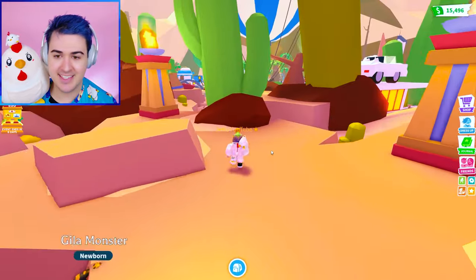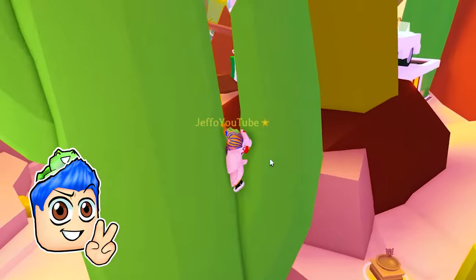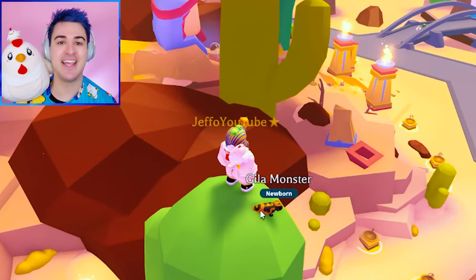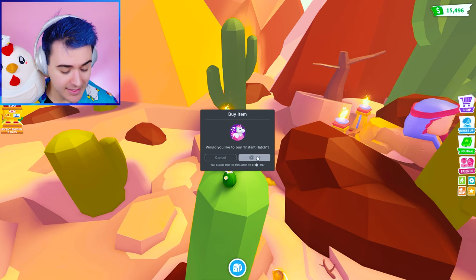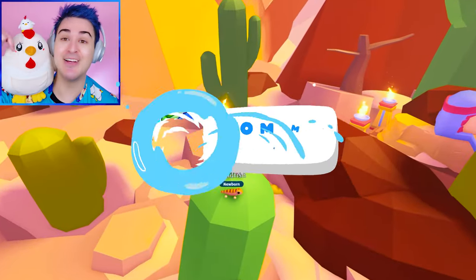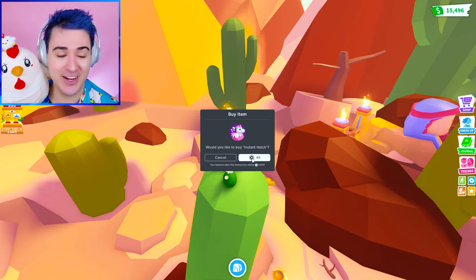I don't know if we can even get on that cactus. Maybe this one — I'll bet we can try to get on this one. There we go, we're king of the cactus! We're gonna hatch a couple here. And if you guys know any hacks, let me know if you got a legendary doing a certain egg hack — you need to comment below. Can we get a legendary? This is the real question.